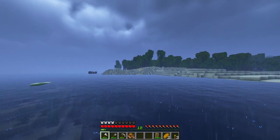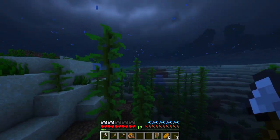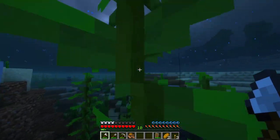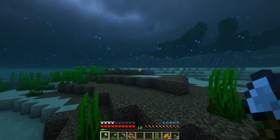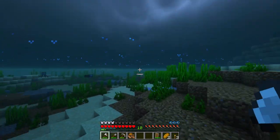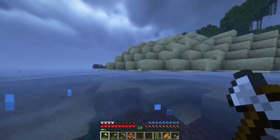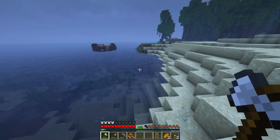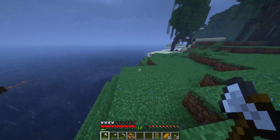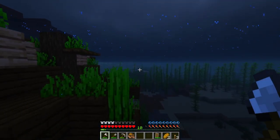I just spotted a ruined portal over there and a shipwreck there. Let's head on over to the shipwreck and see what we got, as well as the ruined portal, and I'll figure out where I want to settle. I am very bad at making decisions like this — I'm slow and I can never decide. Let's first check out the shipwreck because that might have some pretty good loot.